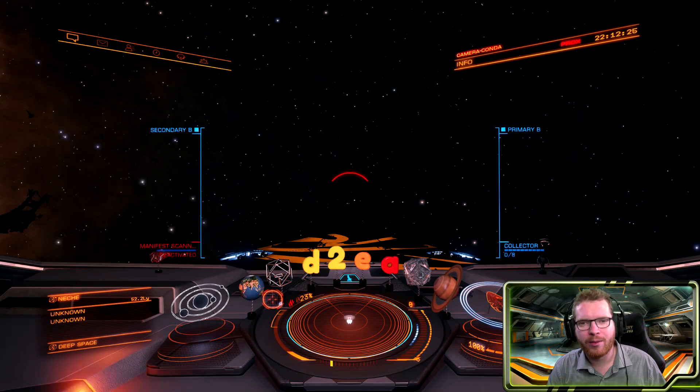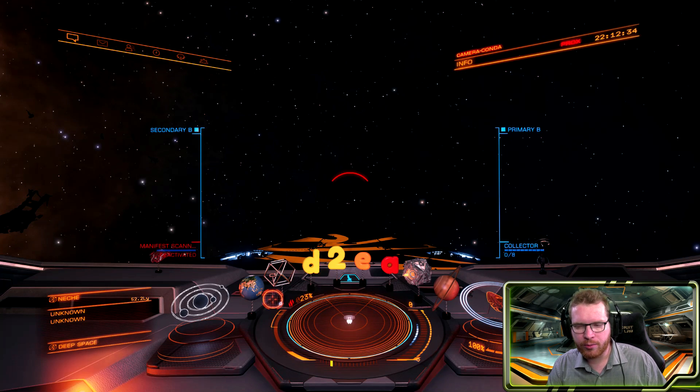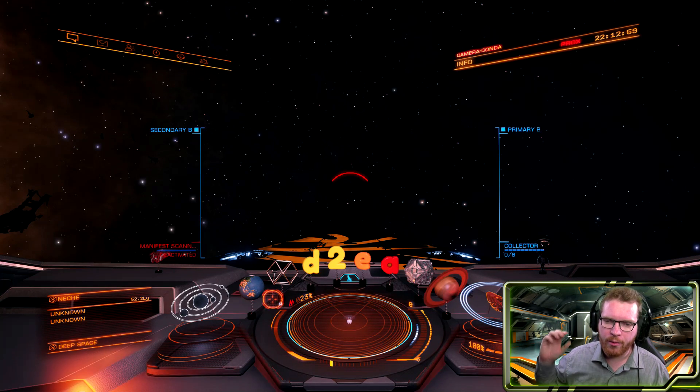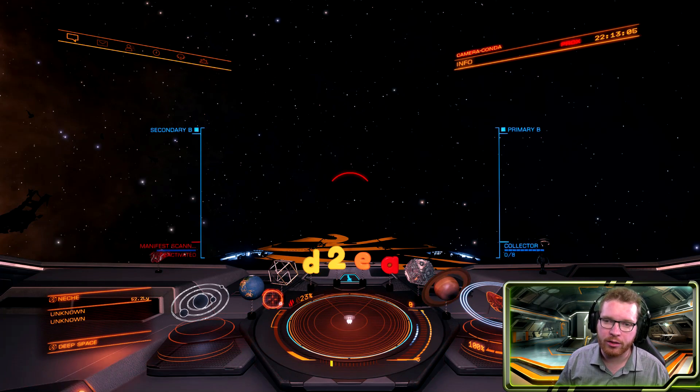Hello ladies and gentlemen and welcome back to Elite Dangerous with Downward Astronomy. You probably already know that you can use high grade emissions to farm grade 5 materials for engineering. You may also know that you can get specific materials depending on what system you're in — different materials are tied to different states. So if you want core dynamic capacity, you want to go to a federal system. If you want military grade alloys or military supercapacitors, you will go to a system in war or civil war. I'm going to link my spreadsheet in the description where you can see all the different materials, where you can get them, links to video guides, and you will also be able to find this video in that list.